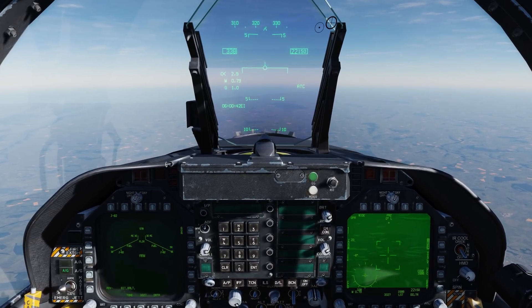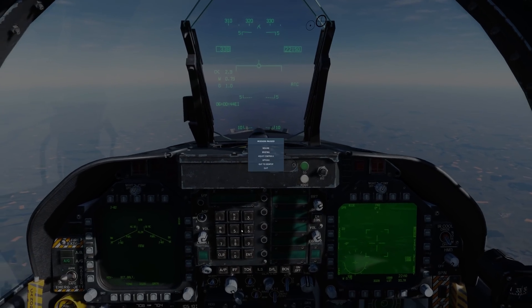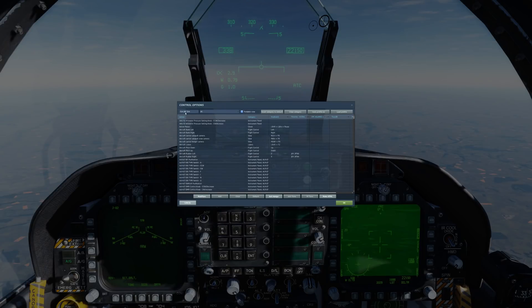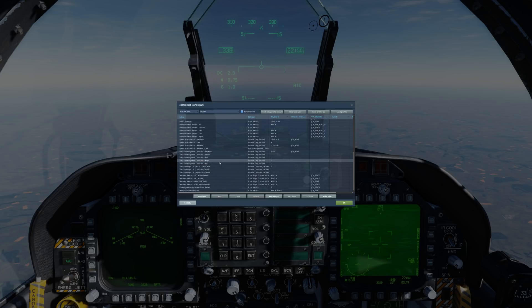Before we do, let's go ahead and take a look at some of the basic controls. We'll go Escape, Adjust Controls — we see we have the F18C SIM selected. Let's go to the category of HOTAS. Some of the basic ones we're going to be using: the Sensory Control Switch or SCS — Aft, Depress, Forward, Left, and Right — and the Throttle Designator Control or TDC, in particular the Depress button. Those are the big ones we're going to be using today.